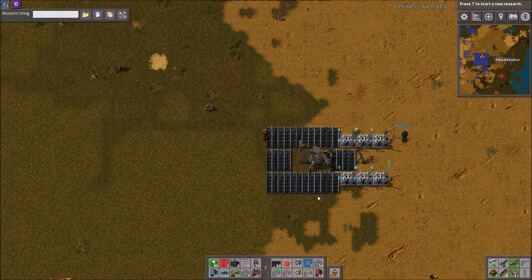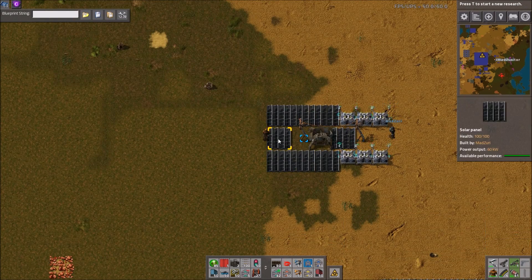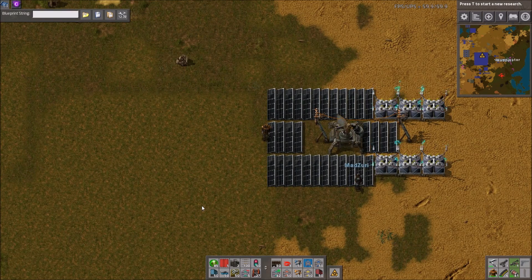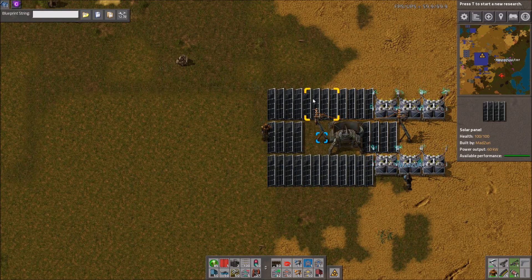I'd like to have 100% uptime. So if you want that, you need an 8 to 6 ratio. Technically 7.14 solar panels, but you can't get 0.14 solar panels, so this will do. Yeah, it's better to have a little overkill.